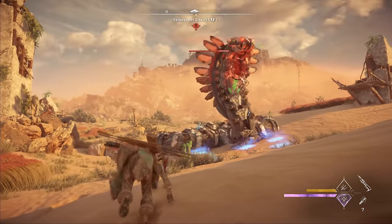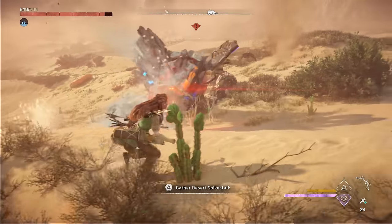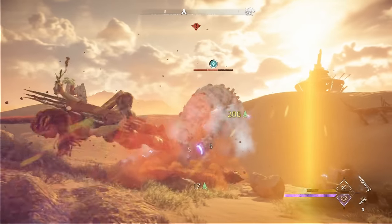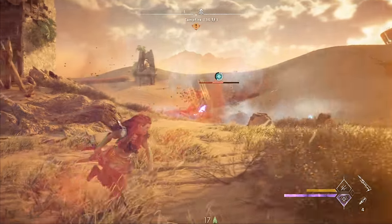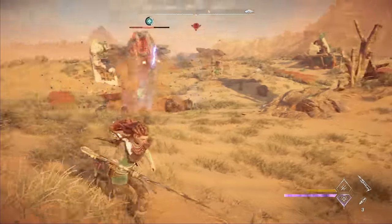Other attacks like the slitherfang lunging and swiping its tail can be avoided the same way, or you can use a simple dodge if you can time it well. For the acid and purge water spray attacks, it's best to wait until they're just about to swipe by you and then dodge through them in the opposite direction. When the slitherfang dives underground, you simply need to keep moving around to prevent being hit when it emerges. Now let's put it all together and take a look at the live combat.